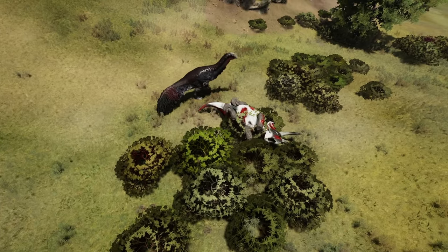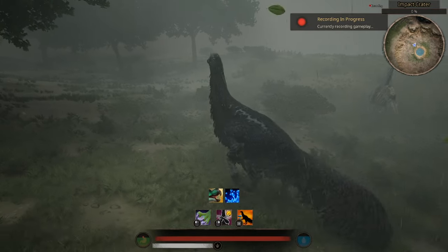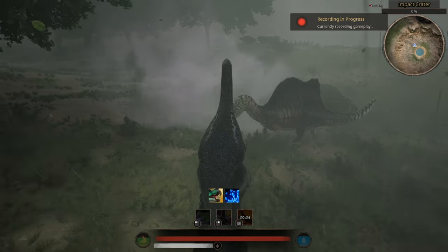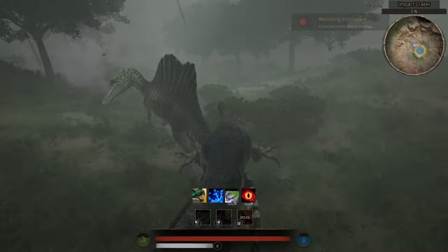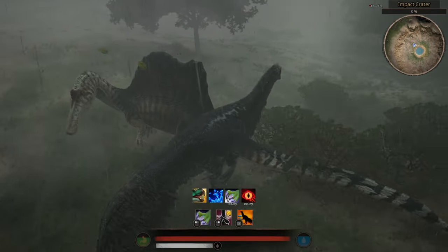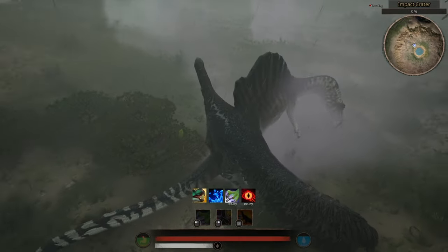When fighting Apexes, you basically have to tail-right them. Try to make your movement as unpredictable as possible and then slide into that sweet spot. Again, if your opponent has a stomp ability, be ready with the Blockade.